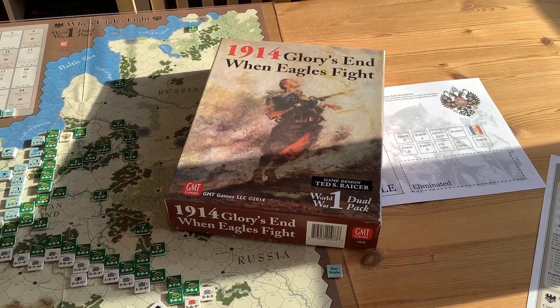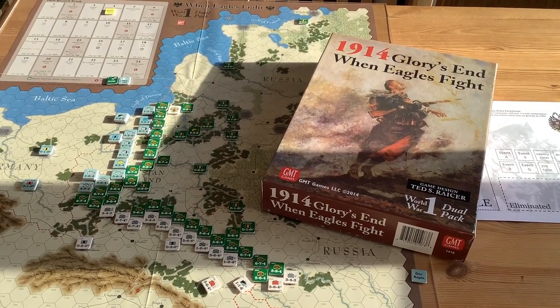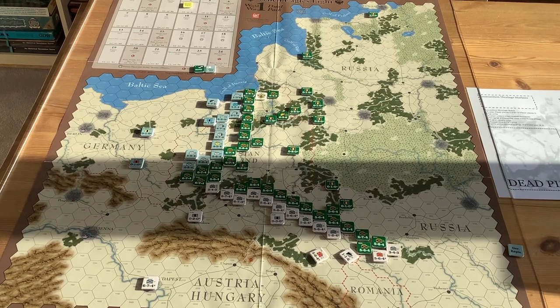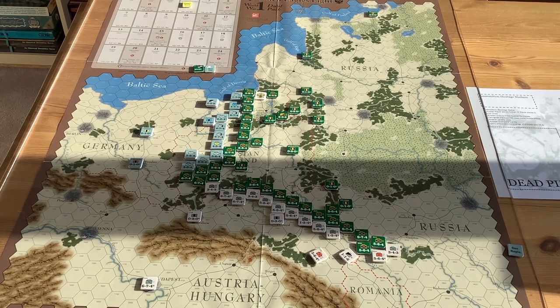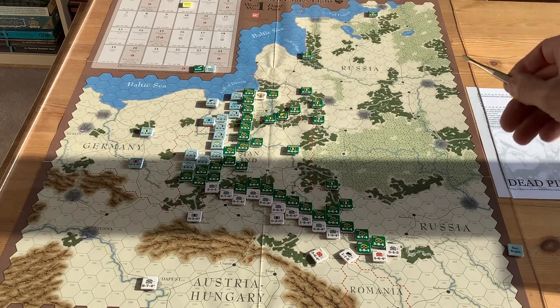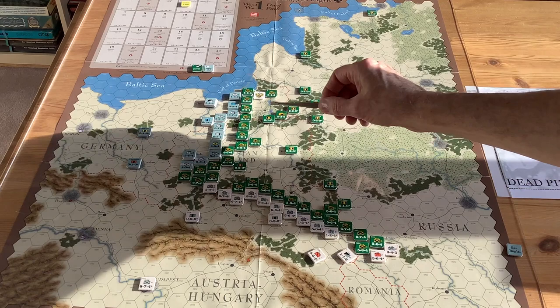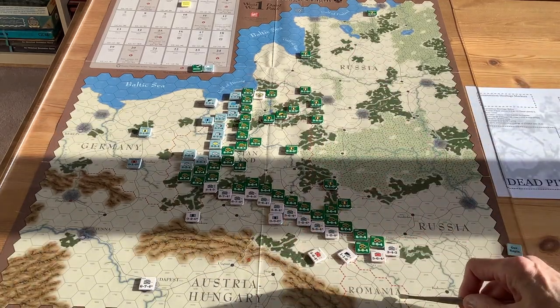It didn't bog down to the trench warfare that it would later become. Both games are very similar in format, though there are rules differences, so you will have to read both rulebooks to play. I've set this up and am on turn four on the eastern front. I've got the Russians in green, the Germans in dark gray, and the Austro-Hungarians in light gray.